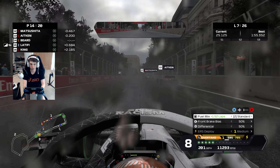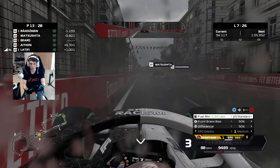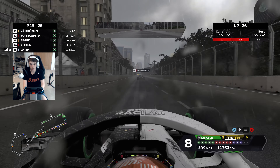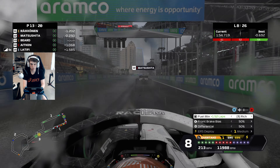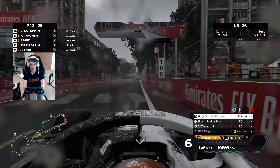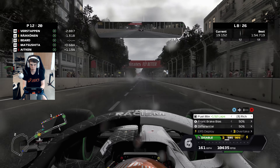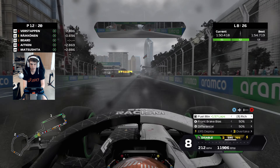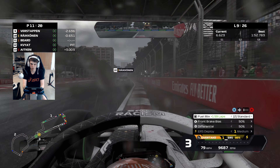Typical Baku carnage, but we're battling through the spray which adds an extra element. We go up the inside of Jack Aitken to slot into P13 — unlucky for some, hopefully not us. Matsushita is up next. Getting a good run on him out of the final corner — the Alfa Romeo has some poke down the top end. We dive up the inside with a gap of less than three-tenths and move ourselves up to P12. Kvyat pits very early for Alfa Tauri, which moves us up to P11 — just one place outside the points.